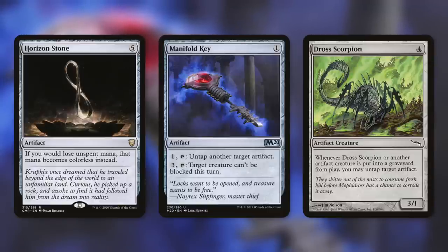There's also Drow Scorpion, which says whenever it or another artifact creature leaves the battlefield, you may untap target artifact. This is just some free value that can help us untap our artifacts — including mana rocks — just to get us mana back when our artifact creatures die.